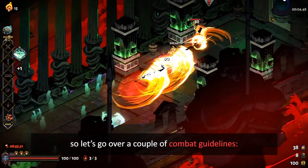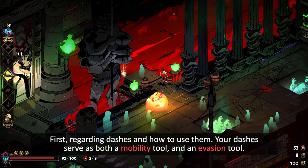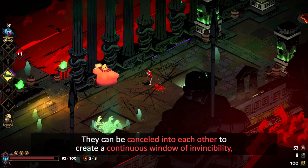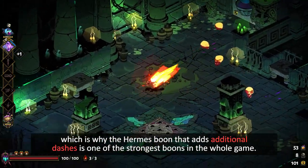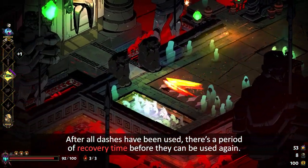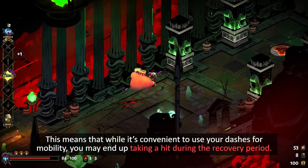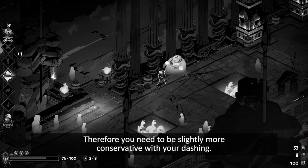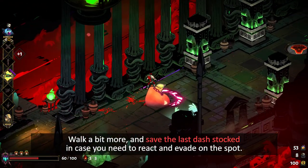None of these routing and character building strategies will help you if you aren't fighting correctly, so let's go over a couple of combat guidelines. Regarding dashes and how to use them: your dashes serve as both a mobility tool and an evasion tool. They can be cancelled into each other to create a continuous window of invincibility, which is why the Hermes boon that adds additional dashes is one of the strongest boons in the whole game. After all dashes have been used, there is a period of recovery time before they can be used again. This means that while it's convenient to use your dashes for mobility, you may end up taking a hit during the recovery period. Therefore, you need to be slightly more conservative with your dashing, walk a bit more, and save the last dash stocked in case you need to react and evade on the spot.